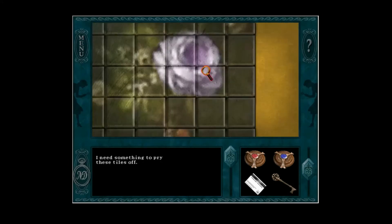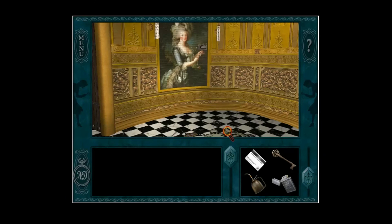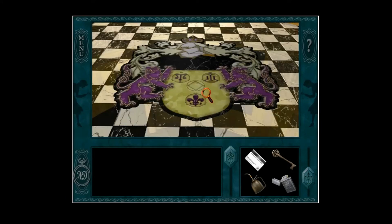And where have I seen a purple rose right there? I need something to pry these tiles off. Remember that spike thing that we pulled off of the spear that the knight is holding outside of the gate? If you're playing this game yourself and you haven't grabbed that yet, that's where you need it. We're going to go ahead and pry off these tiles. And now we have the diamond key that the queen was talking about in her journal.